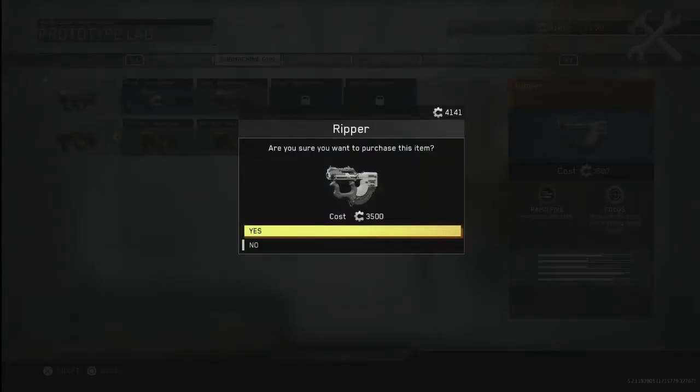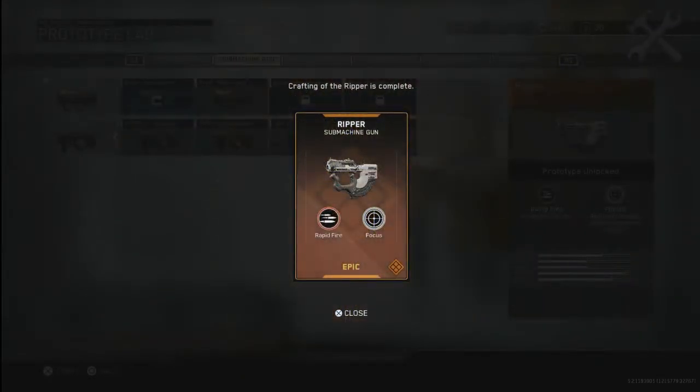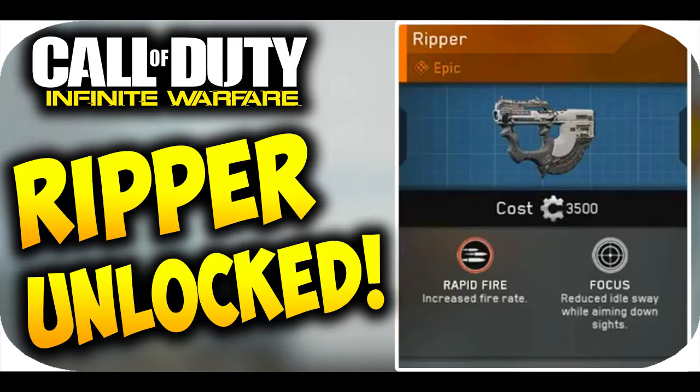We're gonna go ahead and unlock this bad boy — look at it guys, the Ripper — and we're gonna say yes! There we go, we have unlocked the Ripper, my first epic gun in all of Infinite Warfare. We got Focus and Rapid Fire.